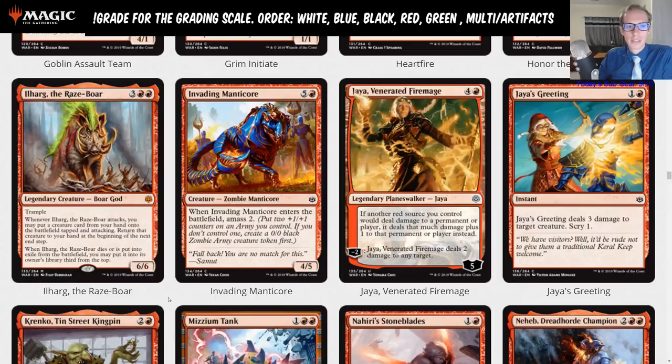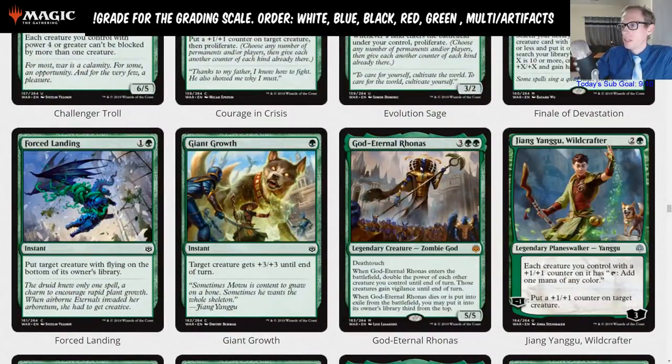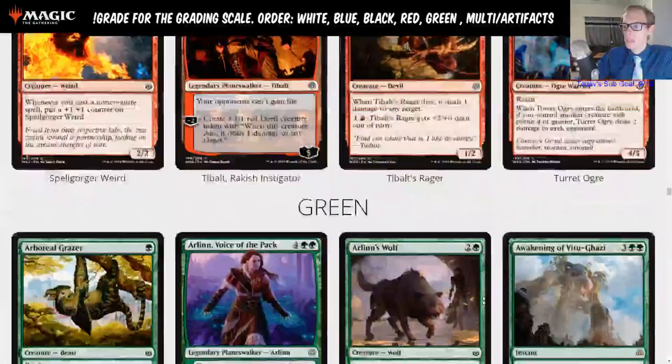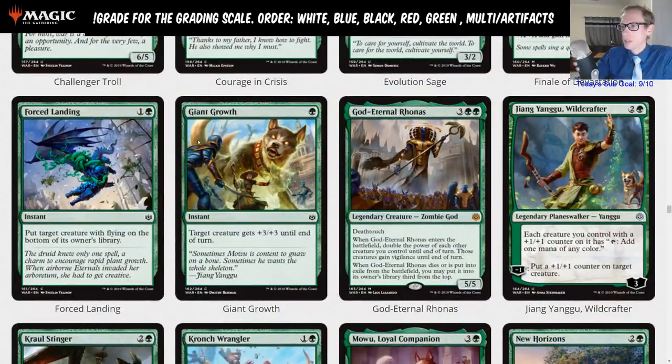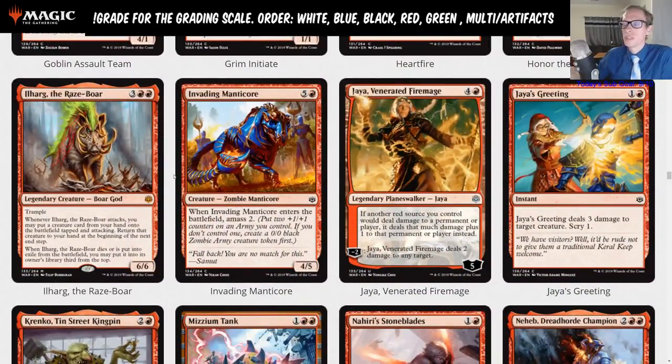I could certainly be wrong, but this card just kills people fast. I think in Gruul this is a four-of alongside God-Eternal Rhonas. You attack with the Raze-Boar, put Rhonas into play, double the power of each other creature you control, and you're attacking for twelve trample with the Raze-Boar plus a five-five deathtouch. Then Rhonas goes back to your hand. Both of those are just good cards on their own too.